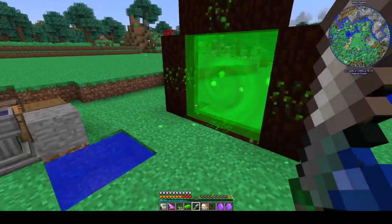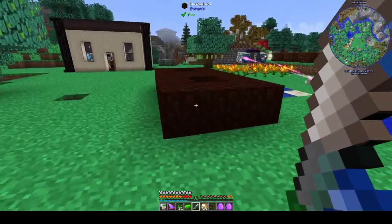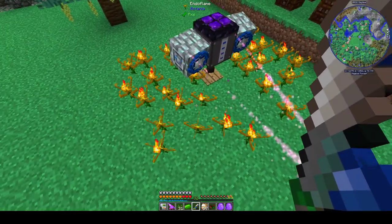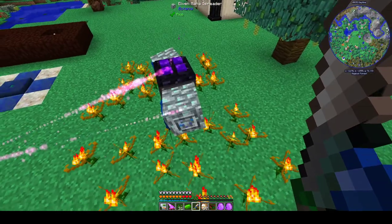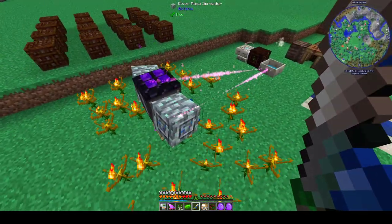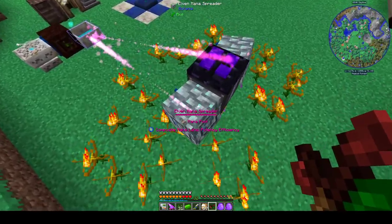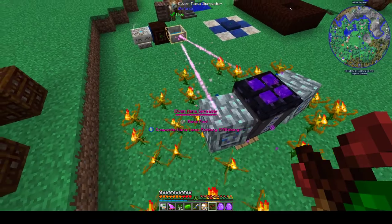Last episode we got the portal to Elphime up and it's working well. In between episodes, I added a bit of Endoflame production — I doubled it. I also changed the regular mana spreaders to Elven mana spreaders. They are still getting maxed out, which is not ideal, so once we get some Gaia Spears, we'll probably upgrade these to Gaia mana spreaders.